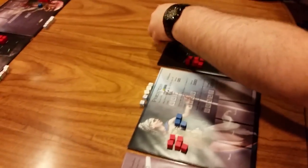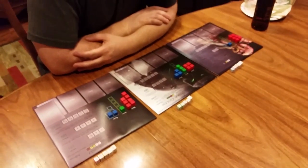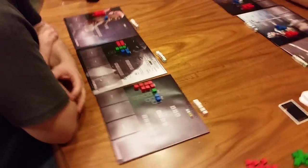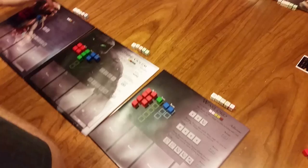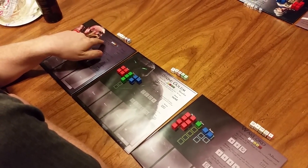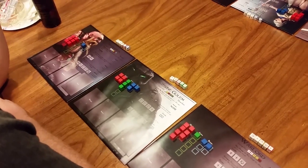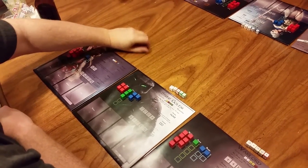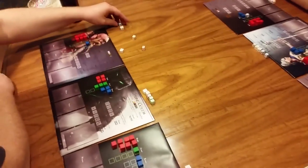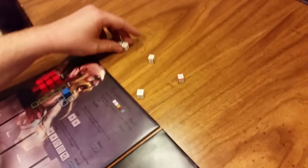The champion has now gone, so it receives an activation token placed on the champion to signify it has gone. Now play goes to Jake. Jake can choose any of the three champions he wishes and perform attacks or various abilities. He chooses the barbarian. Go ahead and roll your dice.